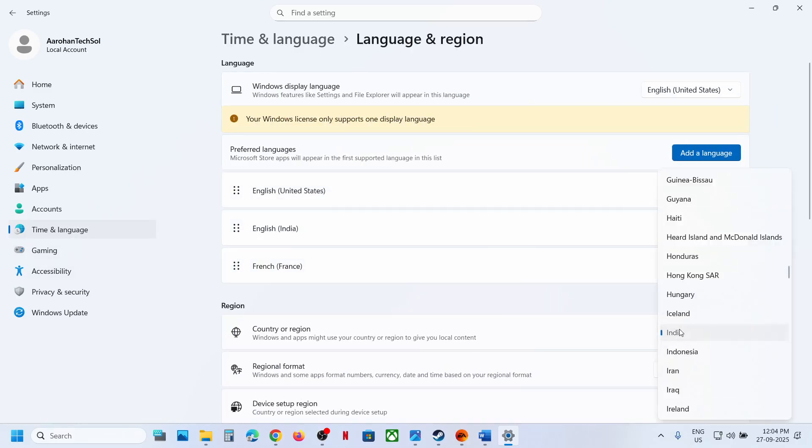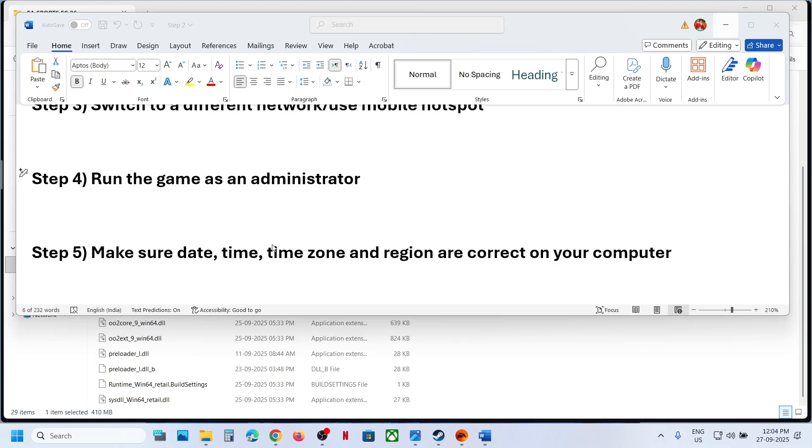After syncing, go to Time and Language > Language and Region and make sure your country is selected. Also, for many players using a VPN has worked — you can turn on VPN and check. If it is already on, try turning it off and check.